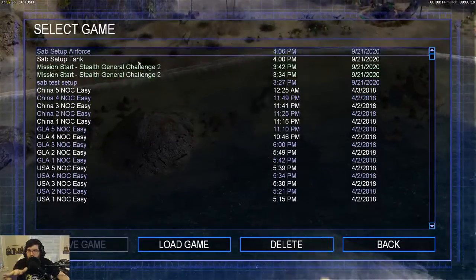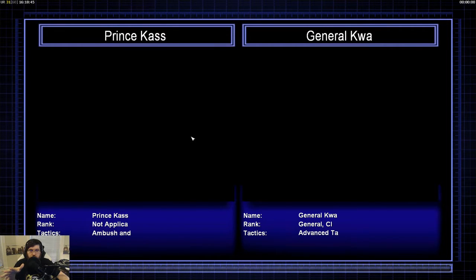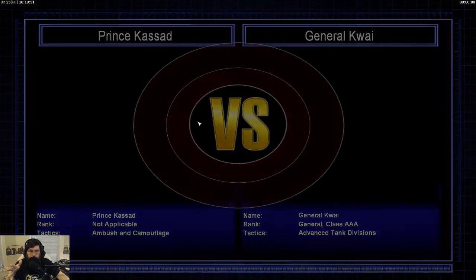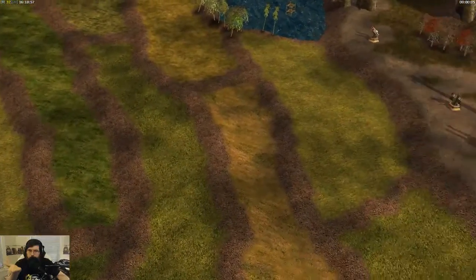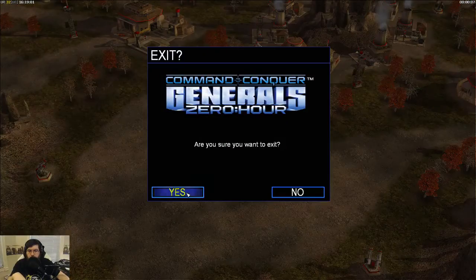So that first stage is done. I'm going to show you the second mission — this is General Kwai. And here in a second we're going to see that the base defenses are fine and power is on. Let's go ahead and exit the mission.